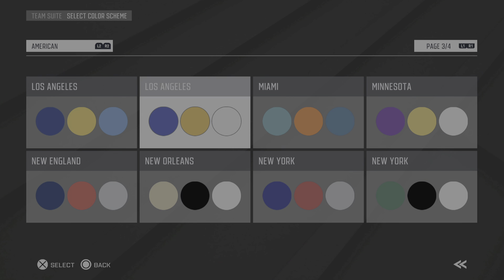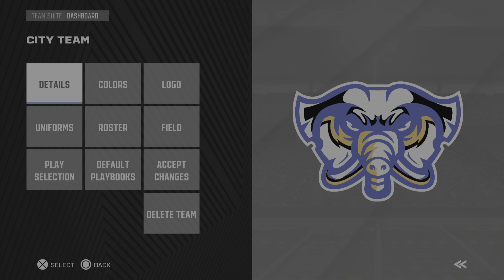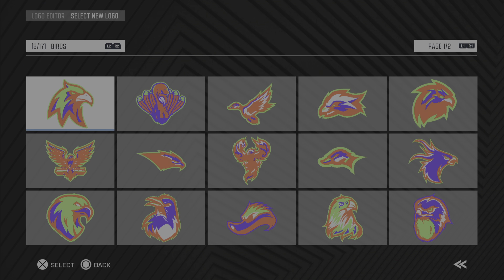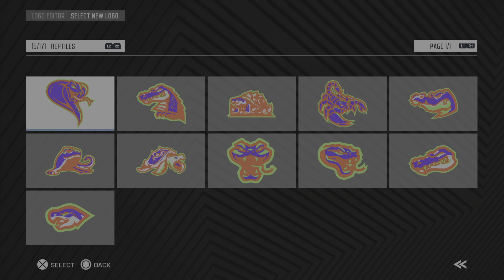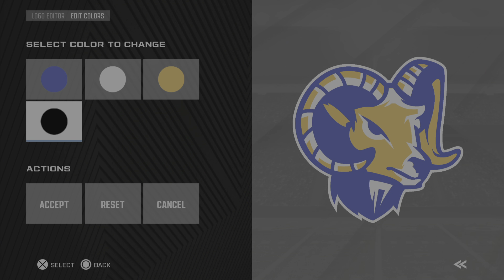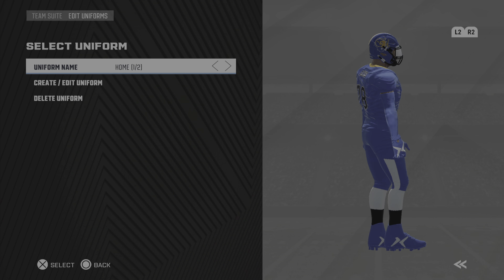Let me give you an example. Let's say I want to create the Los Angeles Rams — I would go here, accept it, and then the logo I could find something similar. I'm going to show you, if you were to really make the Rams, you can use this as the logo. Obviously that's not their exact logo.